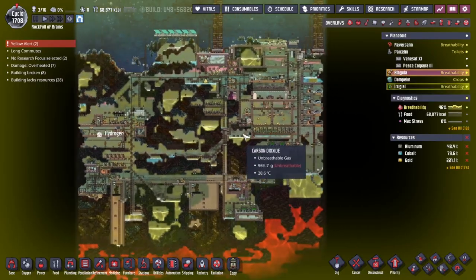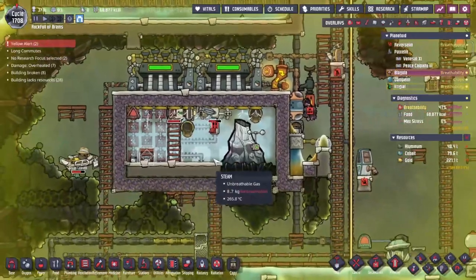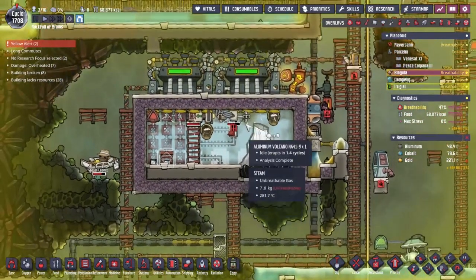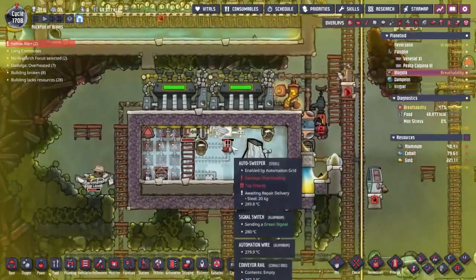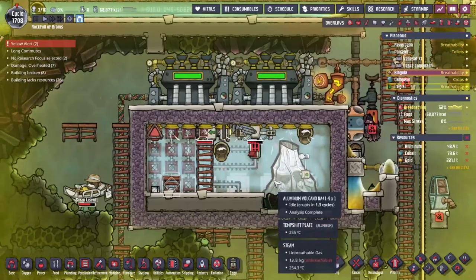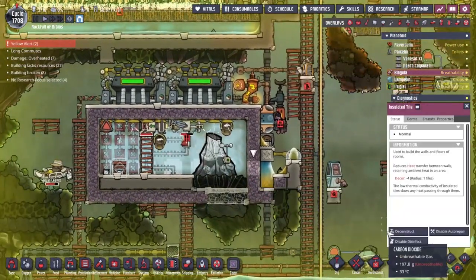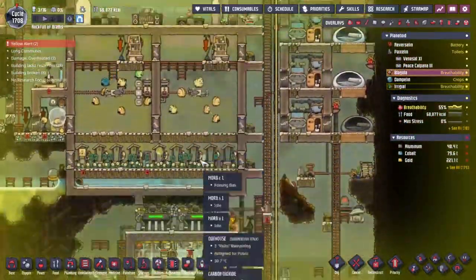Wait, we've got a problem here — breathability, and also a yellow warning. Oh no! It's been holding up for so long and now my aluminium volcano has just popped. Why? So we've been overheated. Swan Levitt is still damaged from last time, I think.